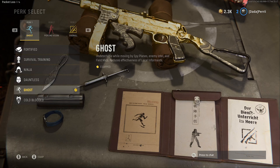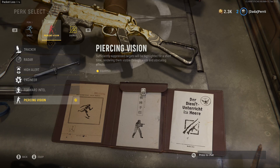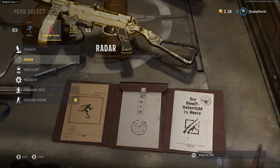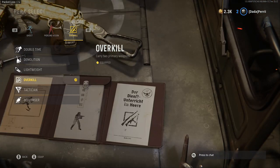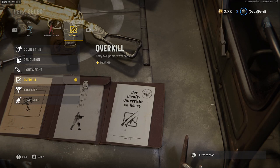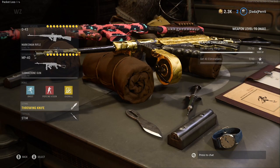And finally, perks — I think you're just going to run Ghost, because that's pretty standard. Perk 2 is a little more confusing because I don't really know how some of the perks are going to work in Warzone, so for that I do Piercing Vision, which is pretty much when you shoot them you're going to see them through the walls, and I think it's going to be pretty solid to start off with. And then definitely Overkill, because you want to run both guns in the same class for perk 3, and then throwing knives and stims.